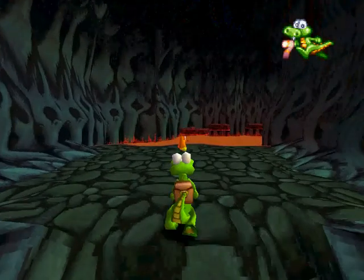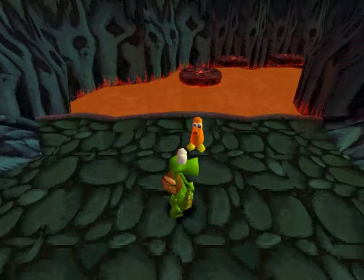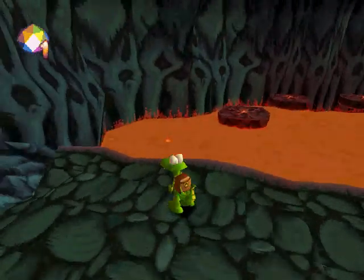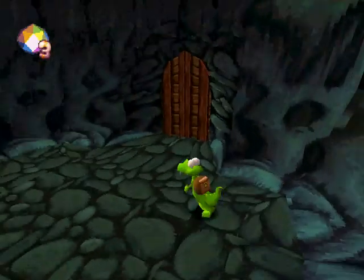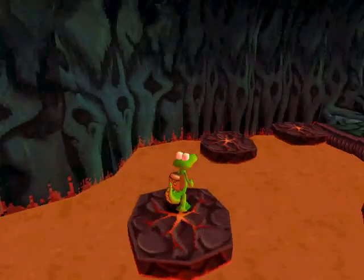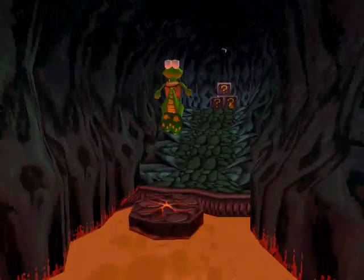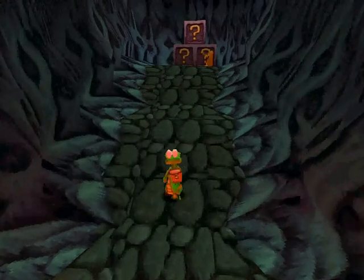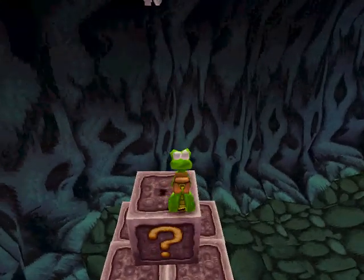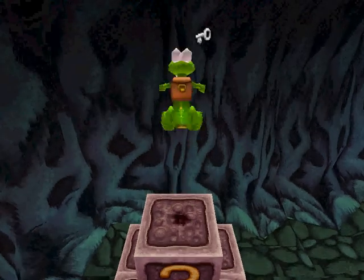This is actually the first time I've played through this stage, so I don't know where the stuff is either. What the? That thing looks like Q-Bert. Aw, it shot me! Stupid Q-Bert thing. I'm going to go across these. Ah, there's another Q-Bert up here — take that Q-Bert. And we got the key!